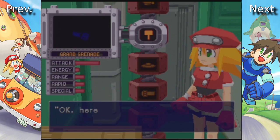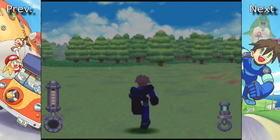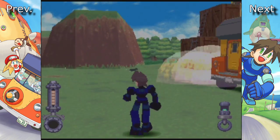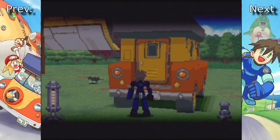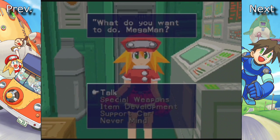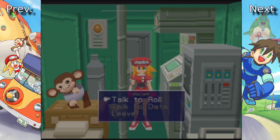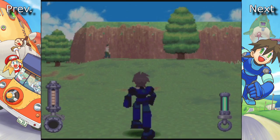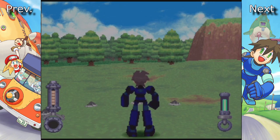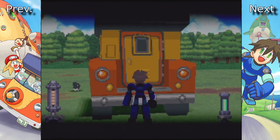Next we've got the Grand Grenade. It doesn't have a whole lot of energy but it's meant for crowd control — basically like the Spread Buster but all put into one grenade. Really powerful; it can destroy those square cracked walls and cracked columns we've broken before that had holes hidden behind them. Next weapon on our list is the Splash Mine — the first special weapon we got, though I never got to show it off. What it does is put mines on the ground. Either an enemy steps on them or after a certain amount of time they self-detonate. It's pretty much the first weapon for a reason.